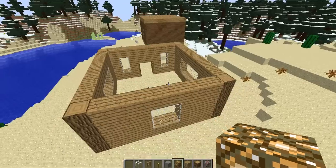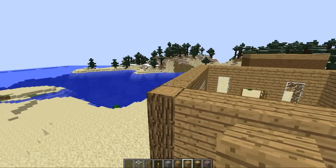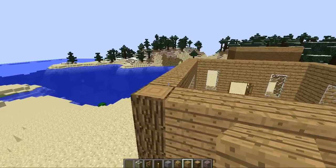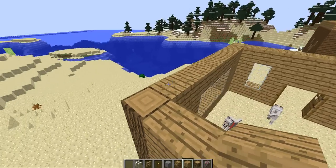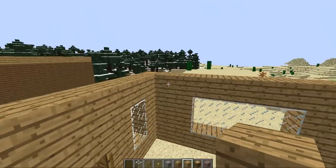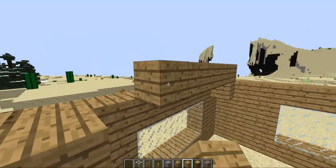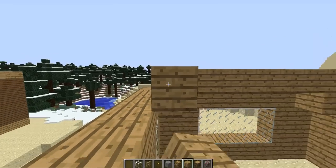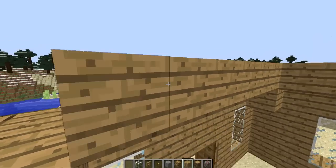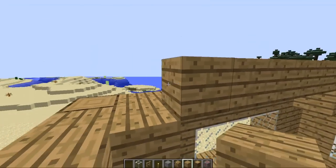Now for the roof, you would want — I'm going to use this. To make it look nice, you have corners on each one, and you bring it up and fill it in and keep going up. You will see in a second what I mean if you do not understand already.